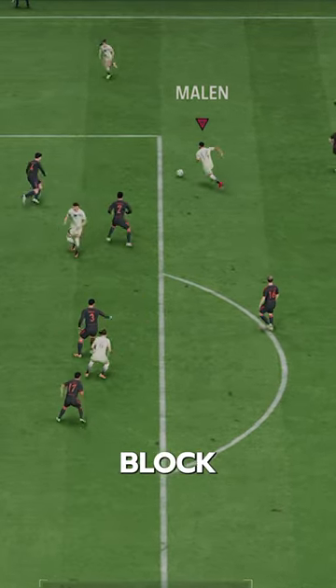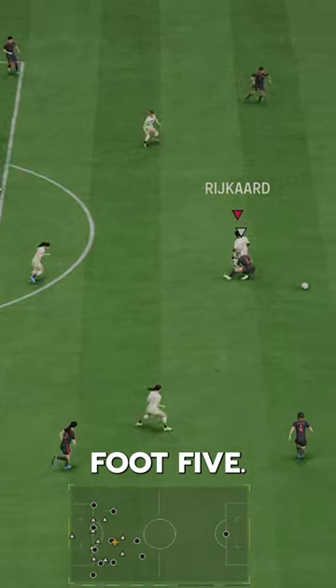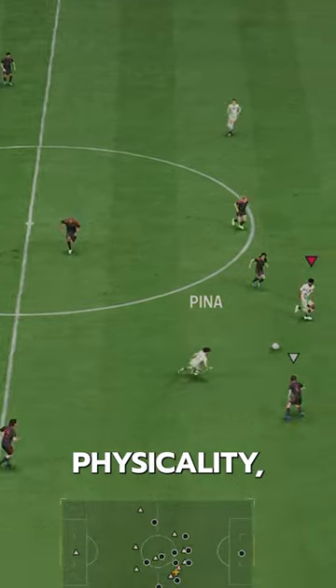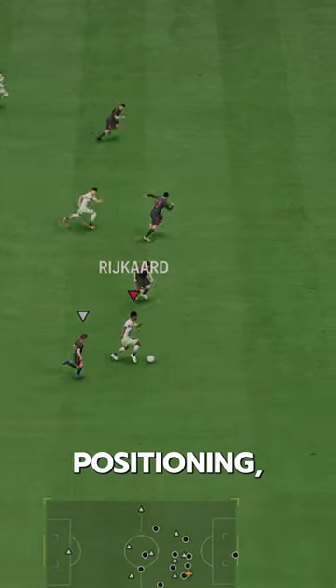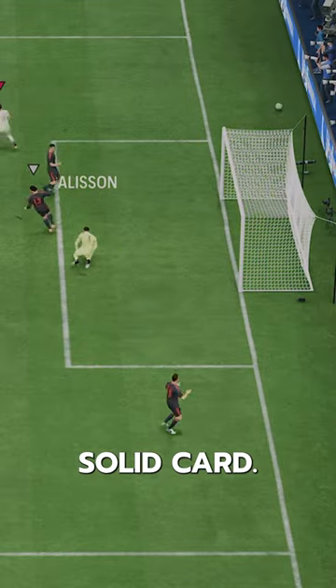Defensively, he has Anticipate, Block, and Intercept Plus, which are all great. He's a big man at 6'5", he's got a four-star weak foot, great defensive stats, strong physicality-wise, good positioning, good composure. If he doesn't get into a foot race, he's actually a pretty solid card.